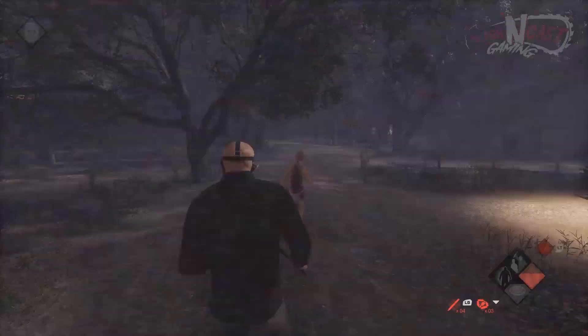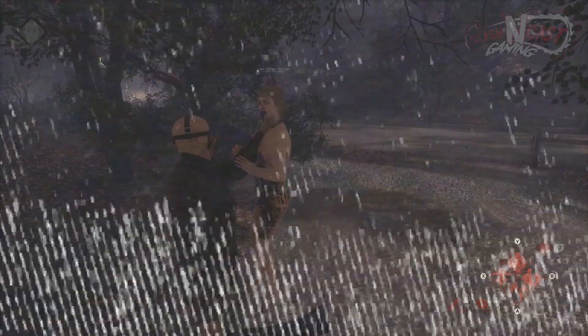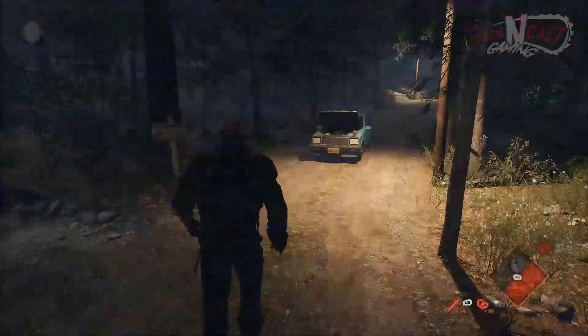Jason also has tools to help him catch all the counselors. Throwing knives can be thrown to inflict damage from a distance and can be picked up almost everywhere on the map, out of reach of counselors. These knives are extremely important for slowing down counselors with high speed and high stamina. The best way to catch players like this is to simply use your throwing knives and attempt to get the counselors limping — from there, you have the advantage.